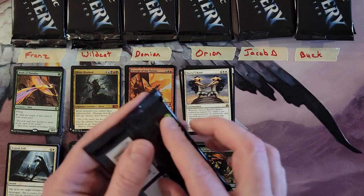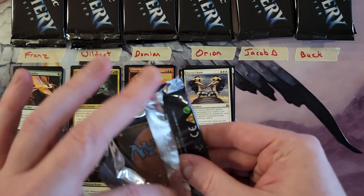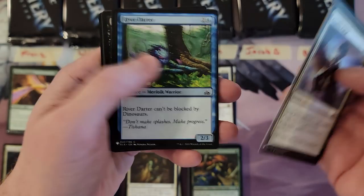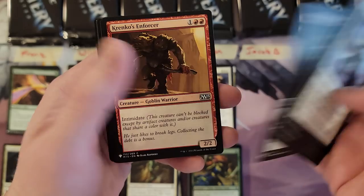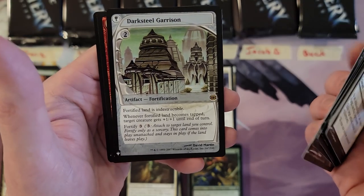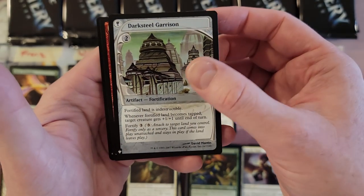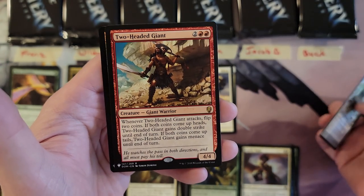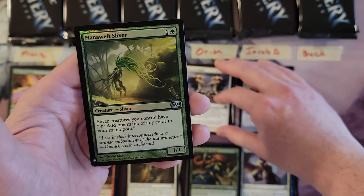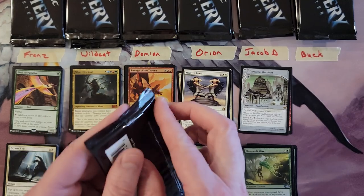Jacob, your first pack. Come on, let's get some cool stuff. So far nothing special: Coiling Oracle, Firewood Lodge, Darksteel Garrison from Future Sight — interesting. Two-Headed Giant, yeah yeah, and Mana Weft Sliver — kind of cool, M14. All right.